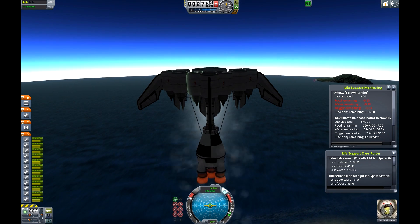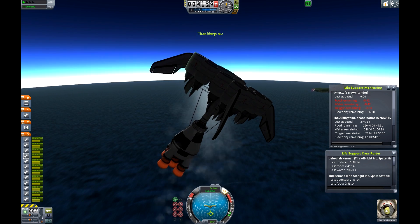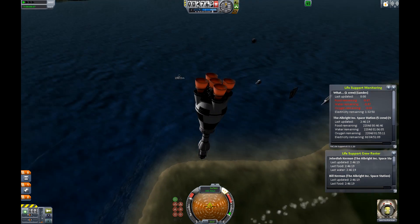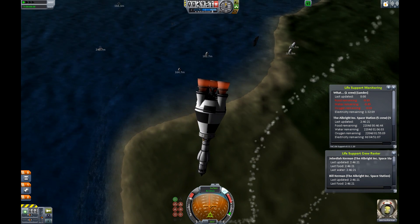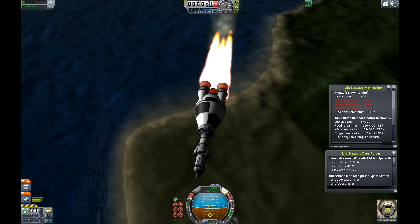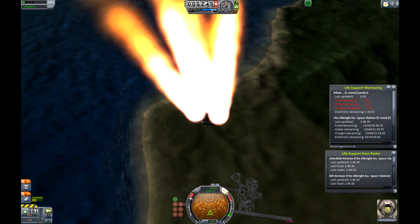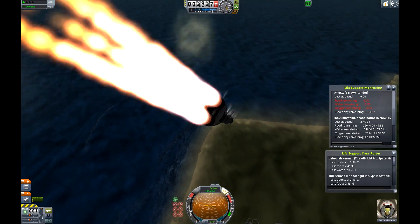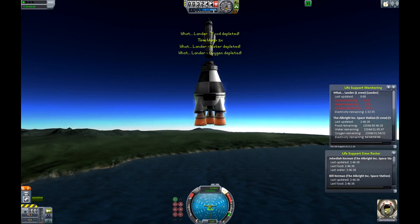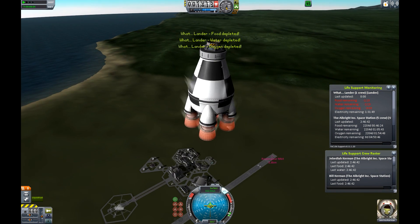I don't really have steering on this so it gets a bit wobbly, but that's when we detach and turn on our liquid fuel to go the rest of the way. This is a bit too big to control too, but that's just an example of those really big boosters, which are pretty interesting.